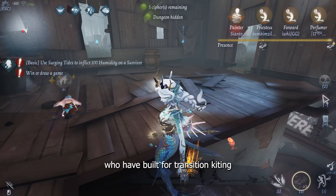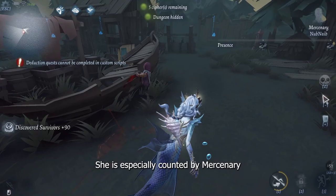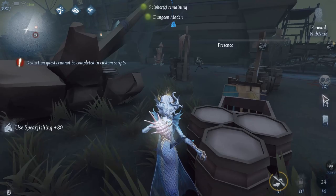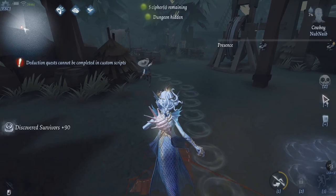When should you not play Grace? Grace is countered by survivors who are built for transition kiting, as this defeats the purpose of her anti-loop. Chasing survivors who carry 39 would be an example of a counter. She is especially countered by Mercenary, Forward, and Cowboy.